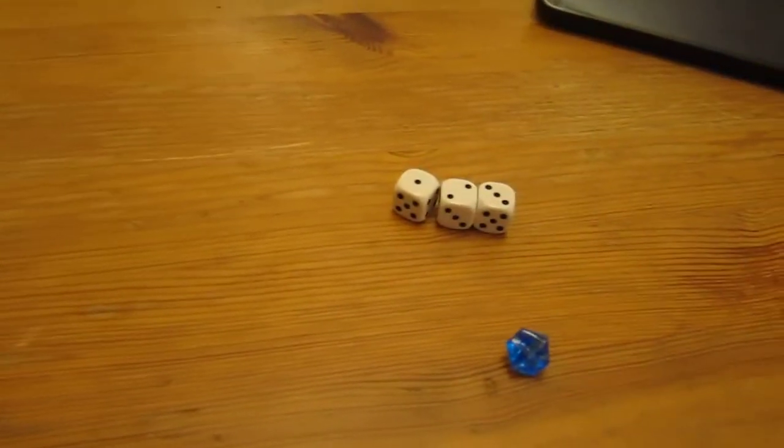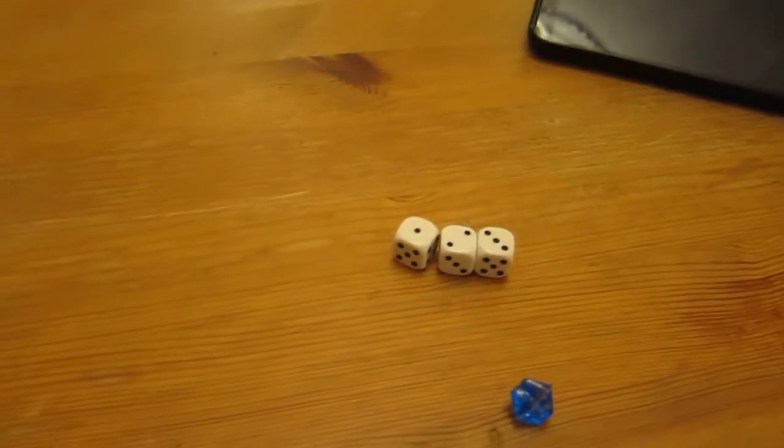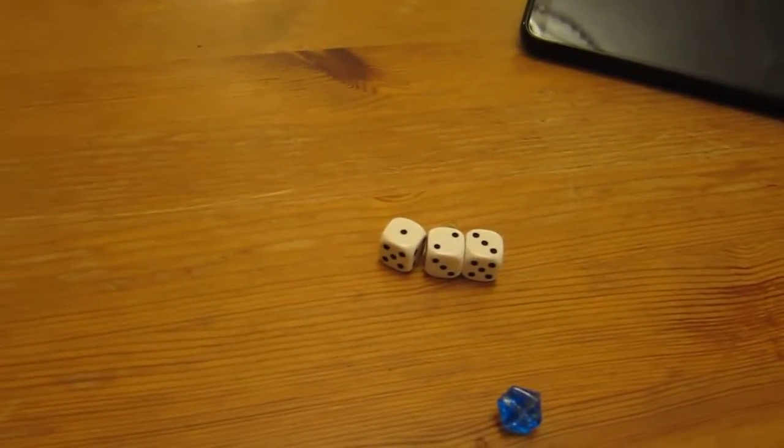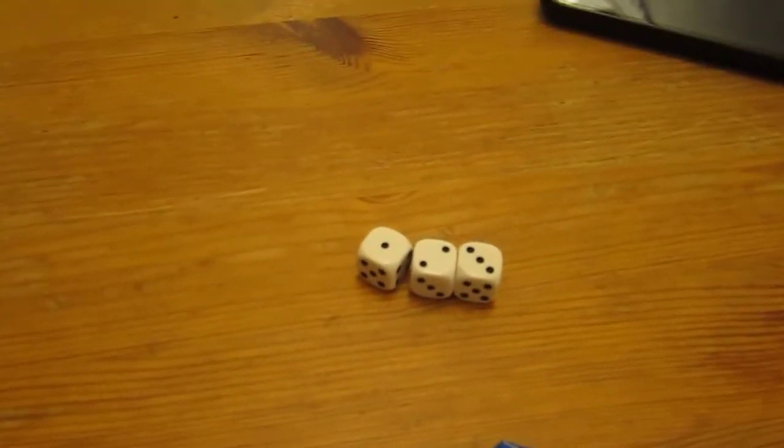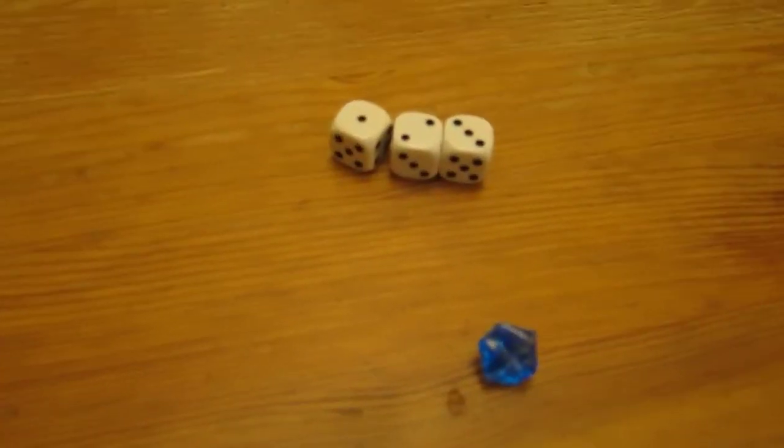That's a low straight. What happens on a low straight is that the lowest - or tied-for-lowest - scoring players each gain a point from the supply. The middle player with nothing is the lowest player, so he will gain a point from the ethereal realm, to be thematic about it.